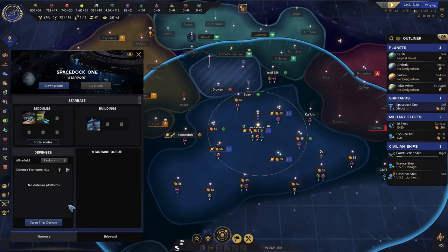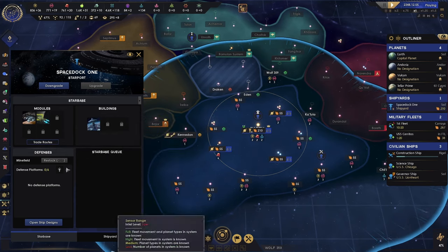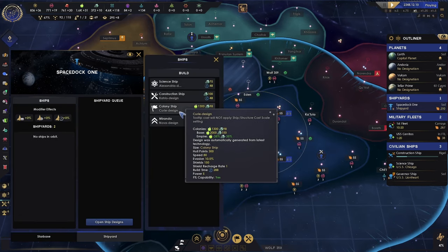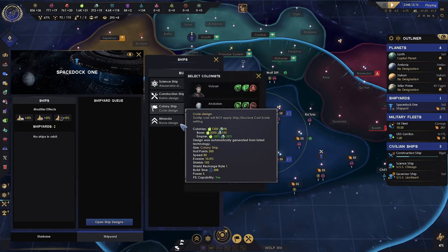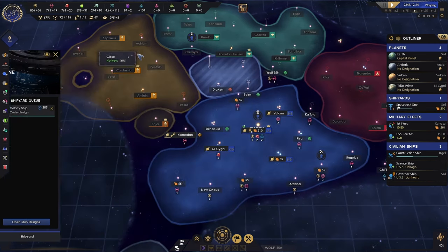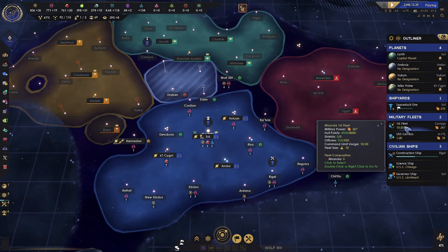You can build trade modules under the Starbases — it's a trade annex. That Stardock reduces upkeep on ships docked at it by 25%. We're going to go ahead and do a colony ship with Tellurites, because they get research from jobs plus 20%, and since we're focusing on research we want to maximize our efficiency.